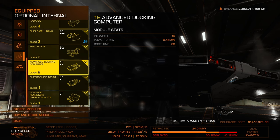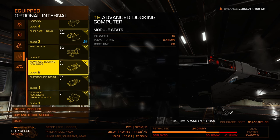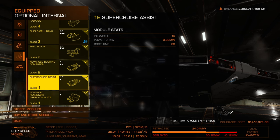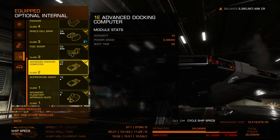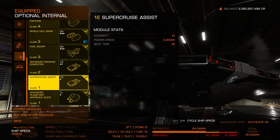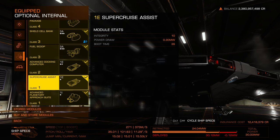I personally never leave home without an advanced docking computer and super cruise assist. The advanced docking computer allows you to get in and out of space stations without having to do it yourself. The super cruise assist lets you pick a target and stay in that space lane — it'll handle the approach. It won't dodge things, it's essentially cruise control, but I still find it beneficial.